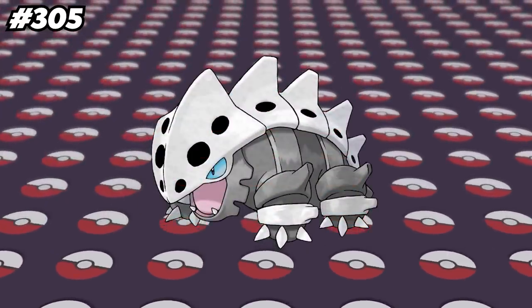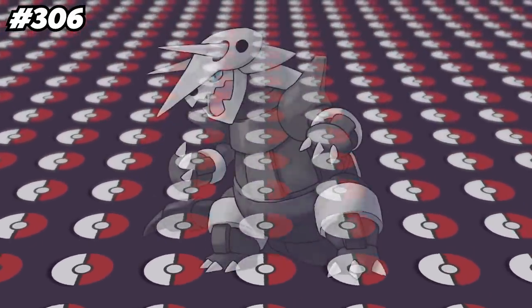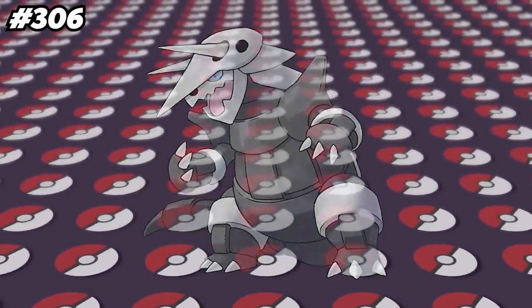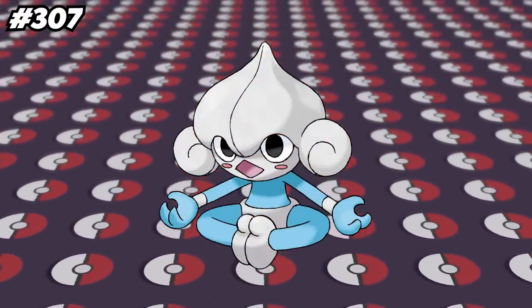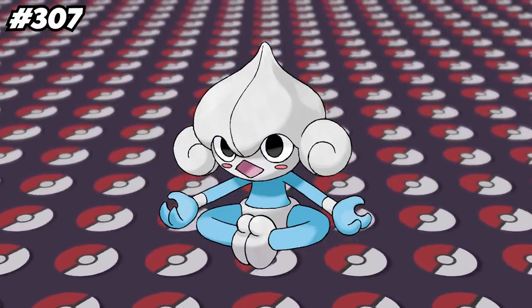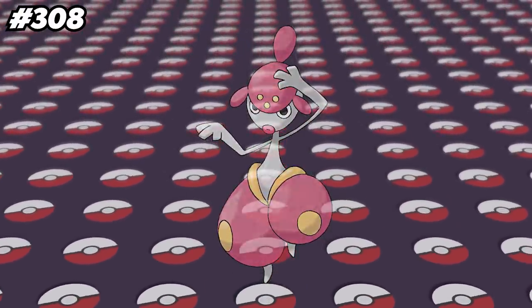Lairon is based off the Bulgasari, a Korean legend of a monster that eats iron. According to some of Lairon's Pokedex entries, it likes to show off its strength by smashing its body into boulders, which then cause sparks. Aggron is the only dual type Pokemon to lose a type when it Mega Evolves, dropping the Rock type to become Mono Steel type. In HeartGold and SoulSilver, if you tune your radio to the Sinnoh Sound, some Sinnoh Pokemon will have a higher chance to appear, although Meditite is included in this despite not being a Sinnoh Pokemon. According to Medicham's Pokedex entry, it honed its sixth sense through Yoga training.